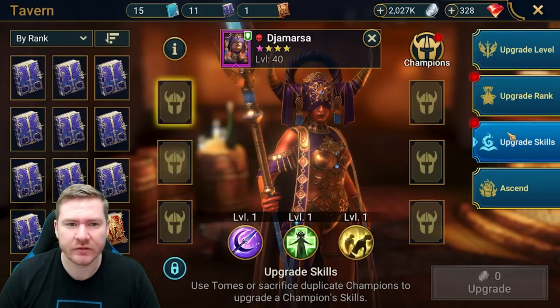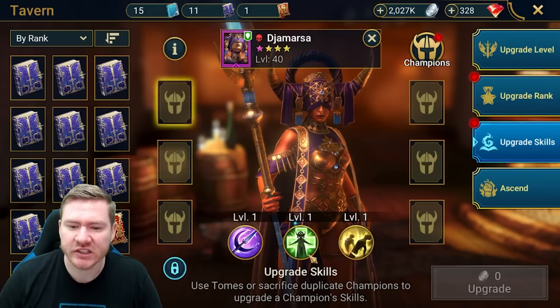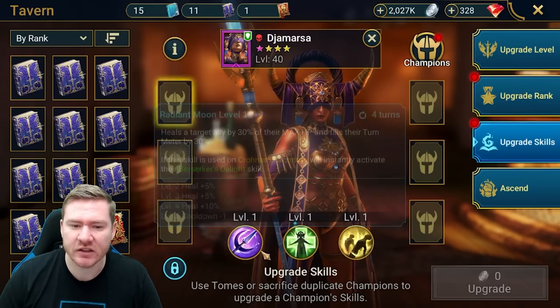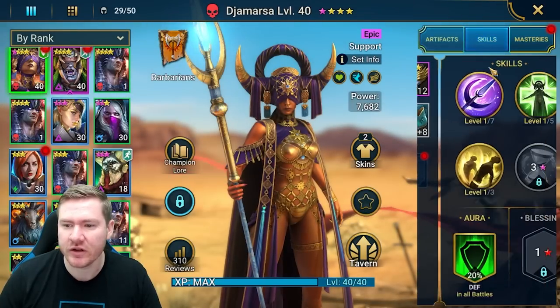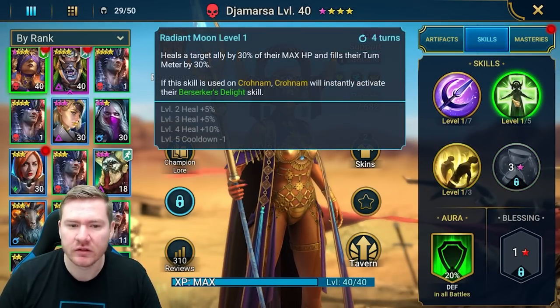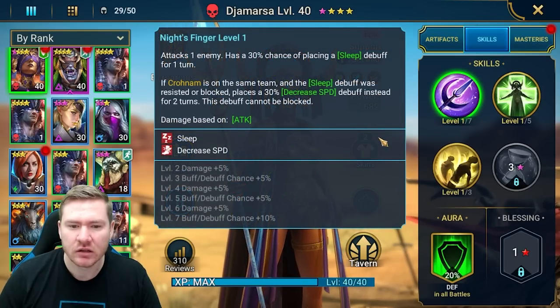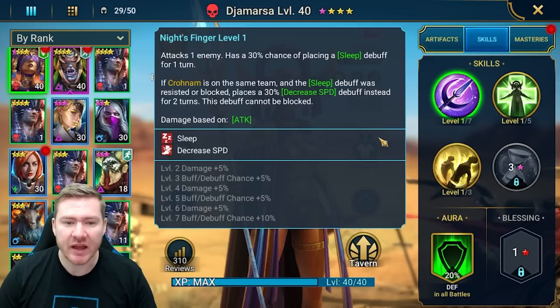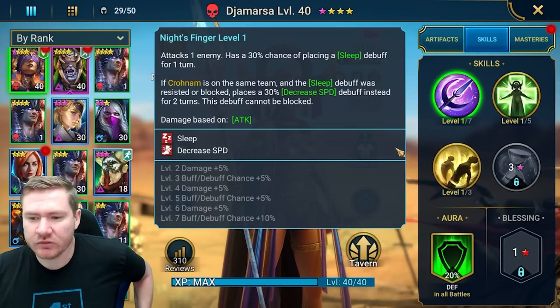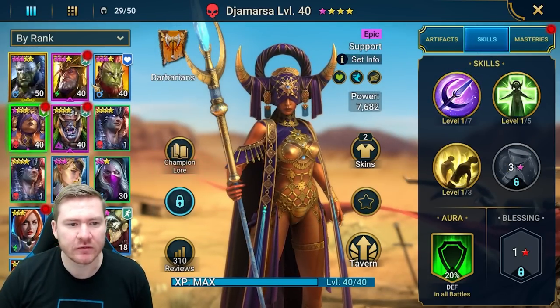How many epic books do we have? We have 11. I probably want to wait until she's three-star ascended before I start skilling her up, because what I'd most like is to get skill-ups into her passive. Even her other skills aren't bad to have ranked up, but I'll wait — I want to get books into her passive, and then for Deacon too.